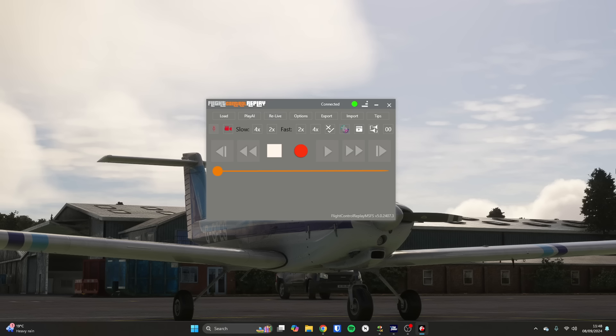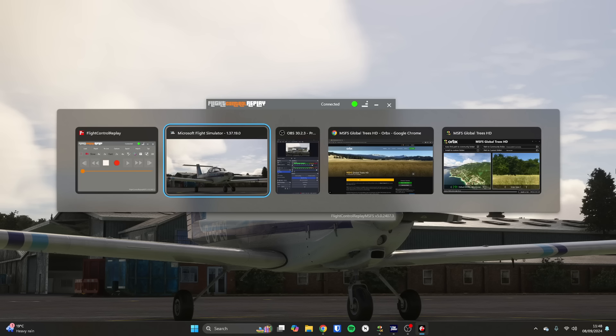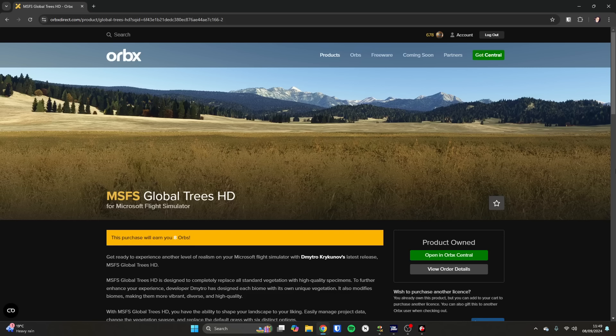The first thing we're going to be looking at is a product called Flight Control Replay. It allows us to fly a flight and then replay it endlessly, looking at it from different angles. The reason we want to do that is because we want to change the scenery. We're going to be using a product called Global Trees HD from Orbex, which will change the trees and grass in the simulator to make them more season appropriate.